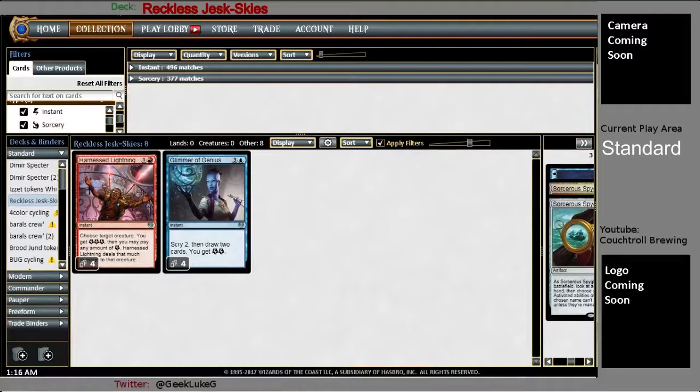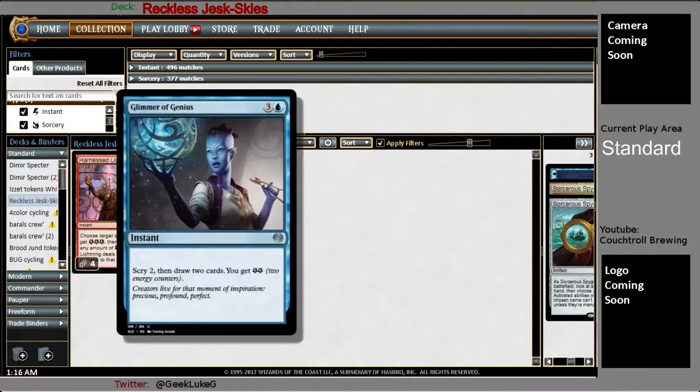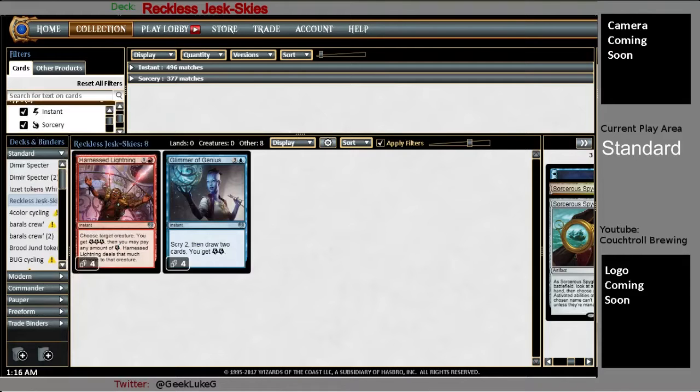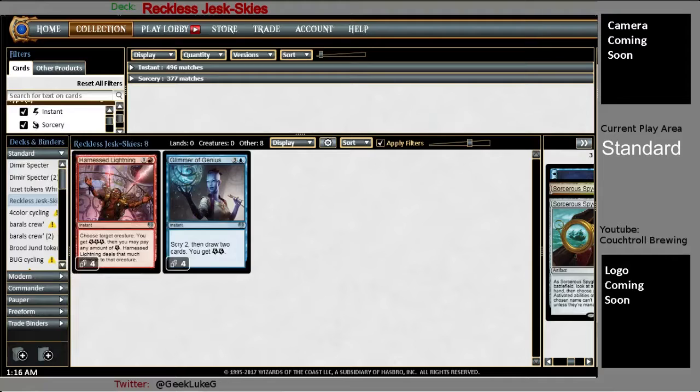Moving to red and blue, running an energy theme — pretty straightforward. Harness Lightning and Glimmer of Genius. Kill a creature, or sometimes you're just casting it doing no damage to the creature just to make an extra Thopter or two. And Glimmer of Genius draws you more cards — straightforward in a lot of decks.